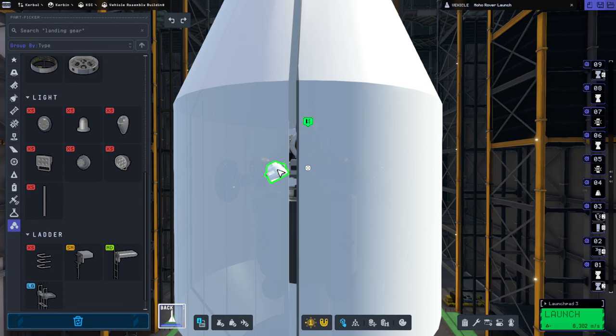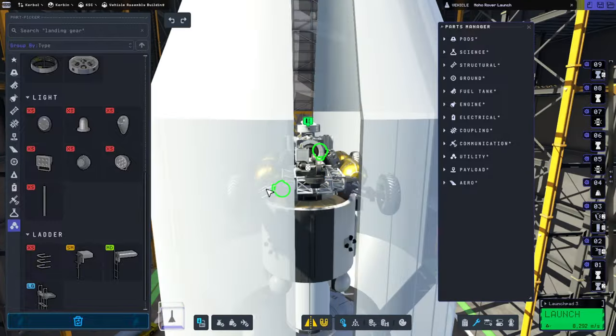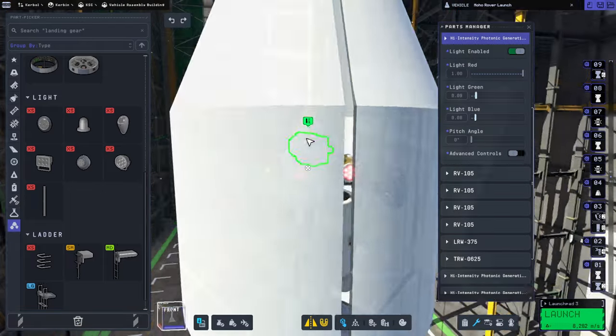Last time I tried to put lights on, I don't think they work very well. Anyway, to maintain balance, we gotta put them on the back too. I should probably make them red or something, but got that.